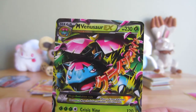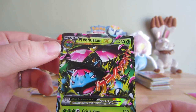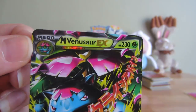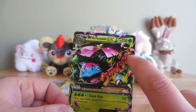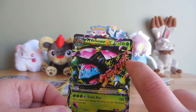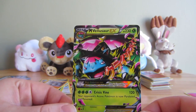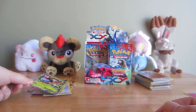So Josh got Venusaur EX and I got Mega Blast. Now we got Mega Venusaur. I love that the little Venusaur is like in this gold bubble. I just like the way these cards look. I also find it really interesting that they kept the Japanese for the English cards. But I guess the Japanese cards have it in English - it says something like Crisis Vine.